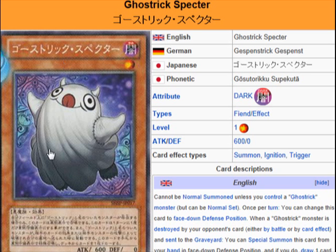This guy is a typical bedsheet Halloween ghost type of deal, with a little stupid tongue tease and eyes drawn on it. But yeah, he's pretty good, because many decks need some draw power, and the Ghostrick archetype is one of those, and hey, they have it.